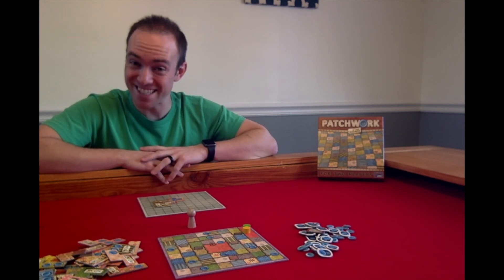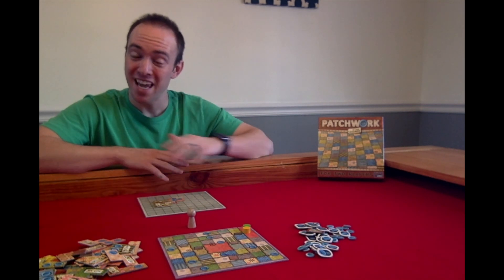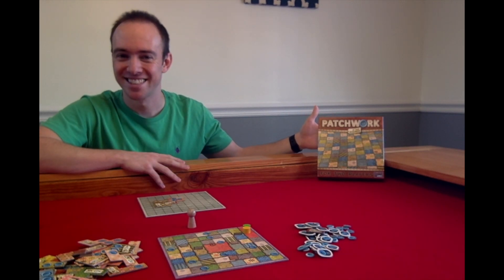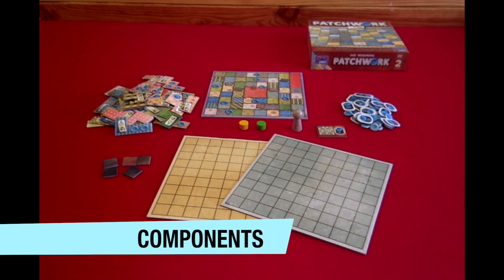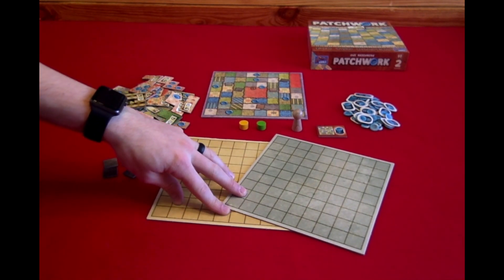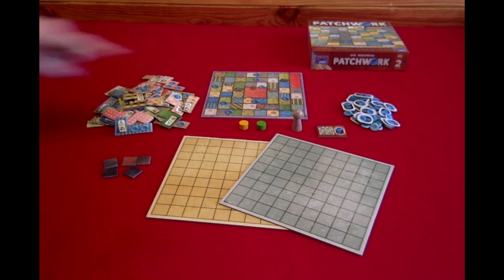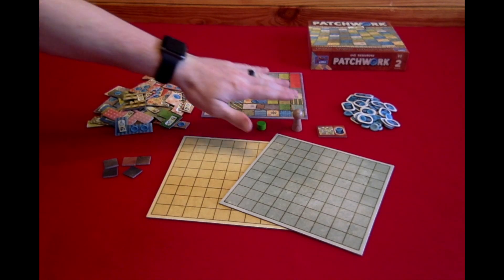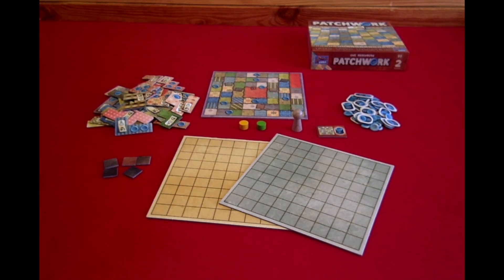Now that we know what the winning condition is, let's take a look at the components, setup, and how a turn works in Patchwork. The components include: the main game board or time board, two quilt boards or player boards, buttons, patch tiles, 5 special patch tiles, a 7x7 special tile, a neutral token, and 2 time tokens.